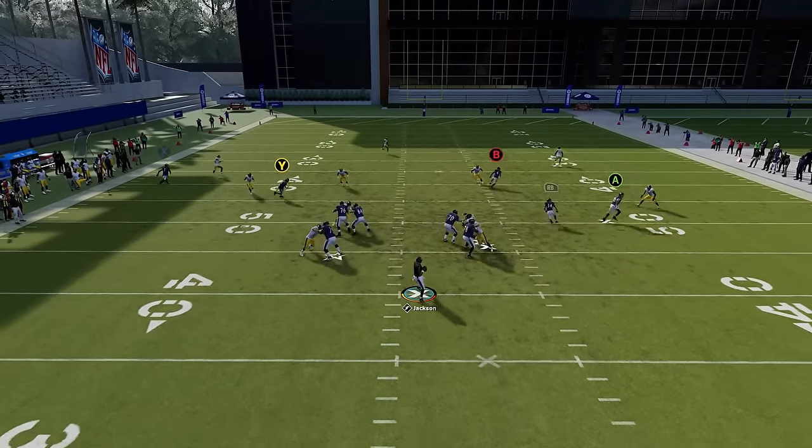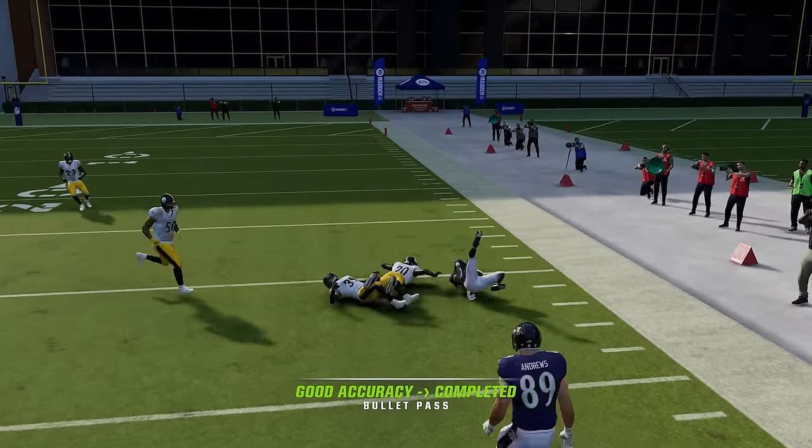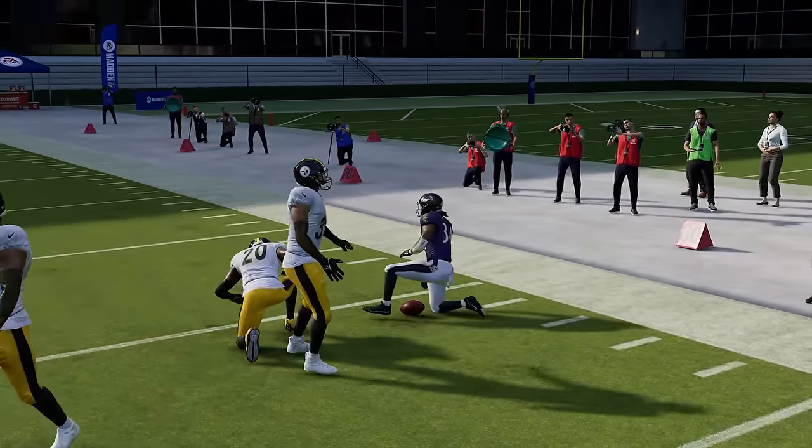All the one-play touchdowns I'll show from that side of the field with the B receiver can be duplicated with the red zone scissors — it has a lot of one-play touchdowns too. But I'm going to show them all through the escape plays since there's no real reason to show it twice.